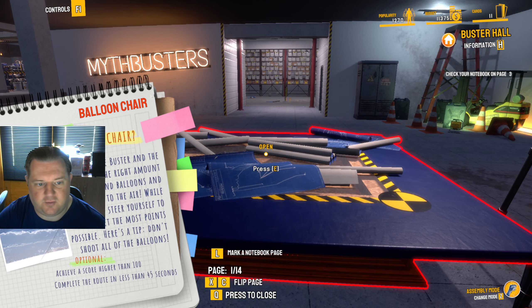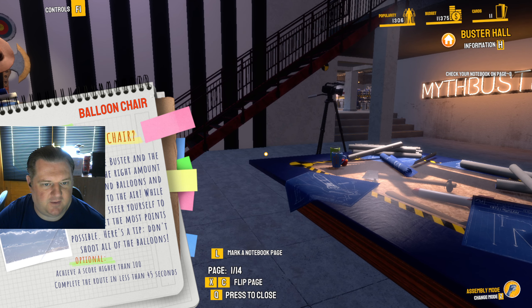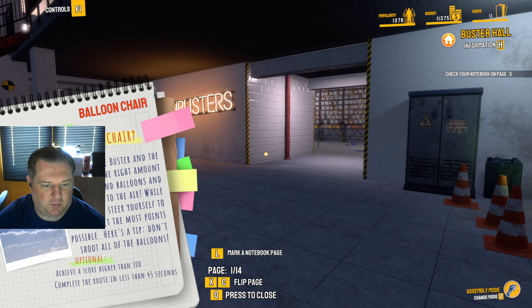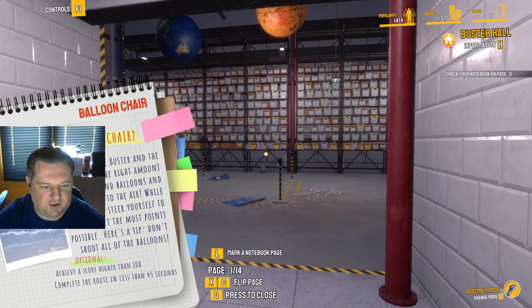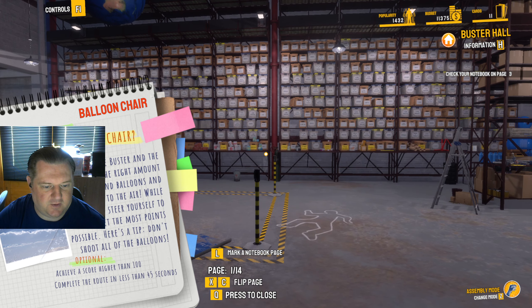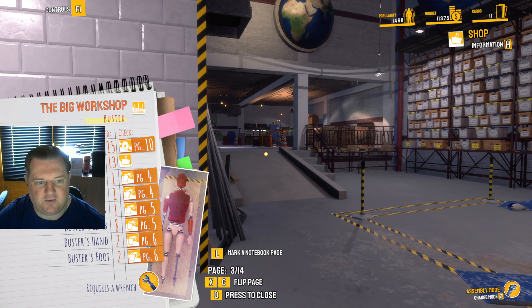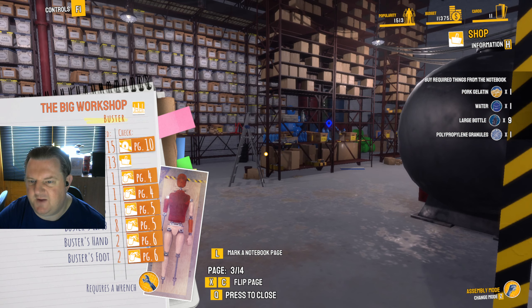Check your notebook on page three. Is it a bird? Is it a chair? Prepare Buster and the chair. Get the right amount of ballast and balloons and take to the air. Whilst flying, steer yourself to get the most points possible. Don't shoot all of the balloons. Achieve a score higher than 100 and complete the route in less than 45 seconds.